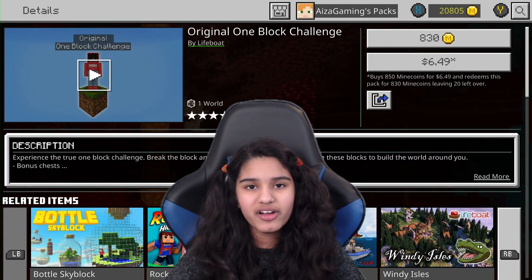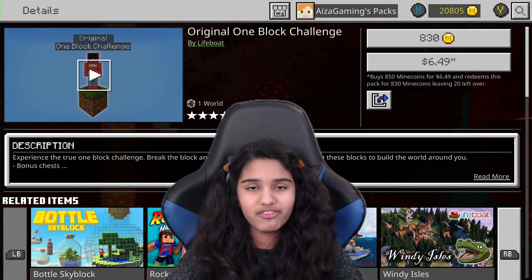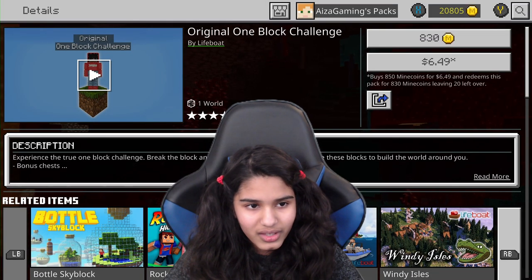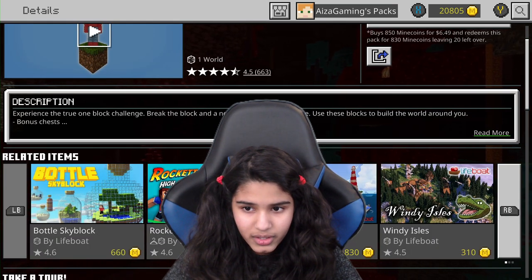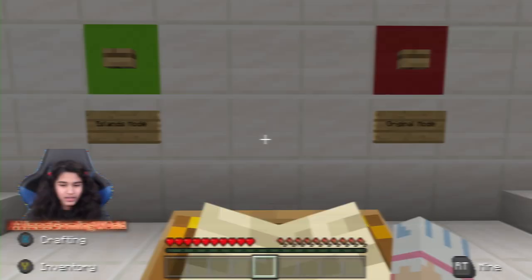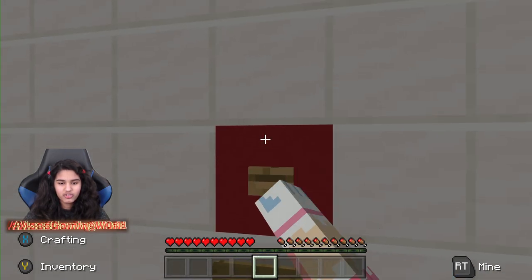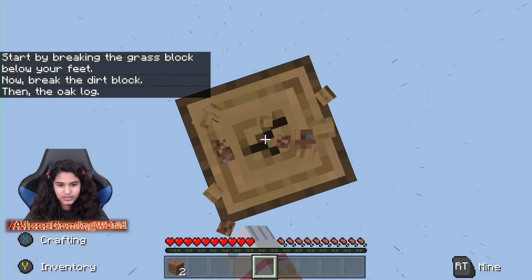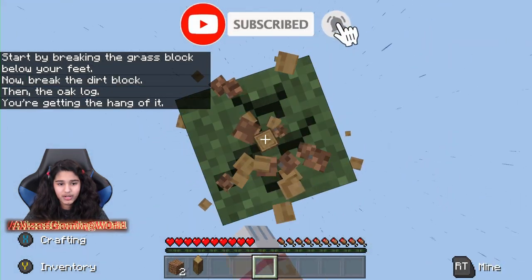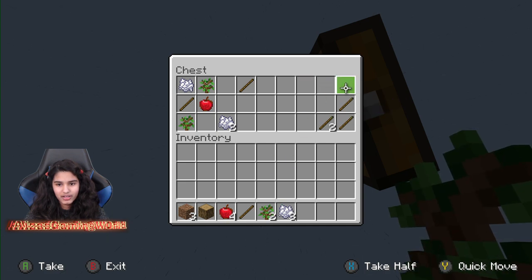Hey guys, I'm Isa and today we're going to be reviewing Original One Block Challenge by Lifeboat. So apparently this is Lifeboat's own take on the one block challenge — I'm curious to see how this is going to go. I read up on it and I don't want to do Islands mode; we're doing Original mode. Islands mode is just straight-up Skyblock. Start by breaking the grass block below your feet.